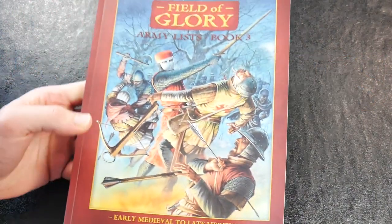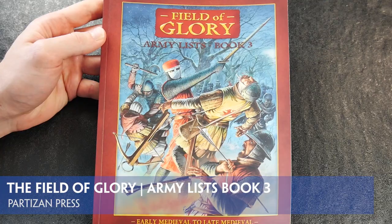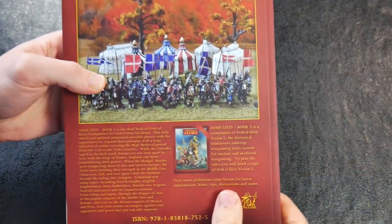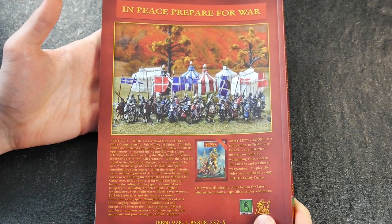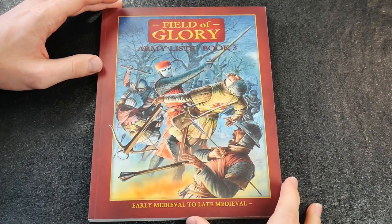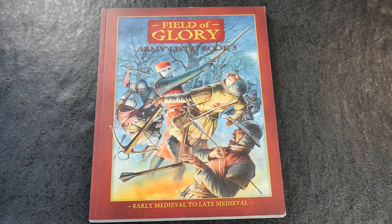The Field of Glory Army Lists Book 3 is the latest supplement for the Field of Glory 3rd Edition rulebook. This 152 page softback book covers the early to the late medieval period, bringing updated army lists for the tabletop version of the game.